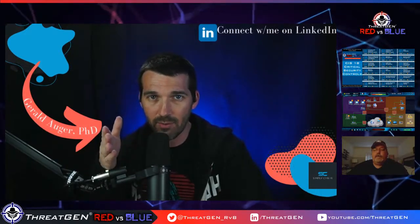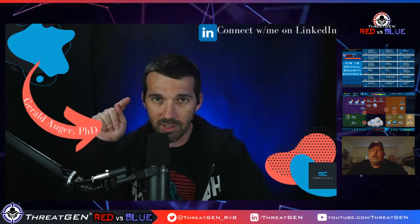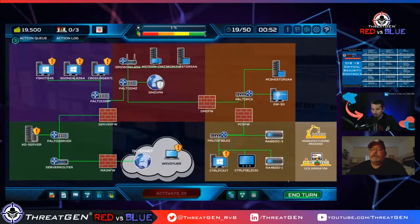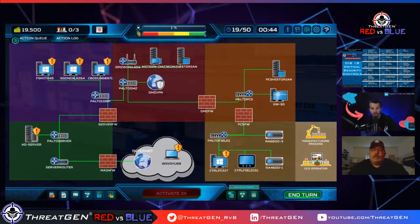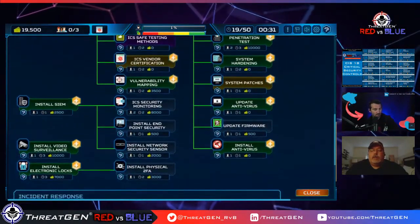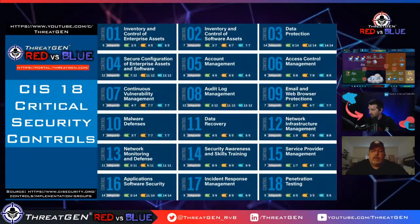If you don't have audit log management — if endpoints are just capturing logs locally — and you suffer a ransomware incident, the incident response team's first question will be 'where are your logs?' Before they even start responding, they'll install Sysmon or other logging agents on all endpoints. Without logs you have no clue what's going on in your environment. There's nothing in the game for audit logs, so we'll take a win for control eight.